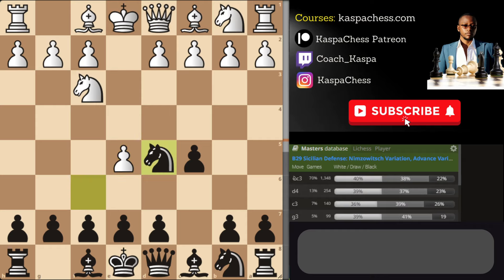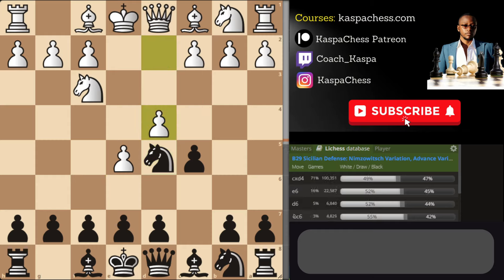Once you see e5, you always want to go Knight d5. Now here is the main area: the second most played move is pawn to d4, both in the masters database and the Lichess database. White can also play Nc3 or c4, but let's start with d4. The right move in this position is c takes d4.